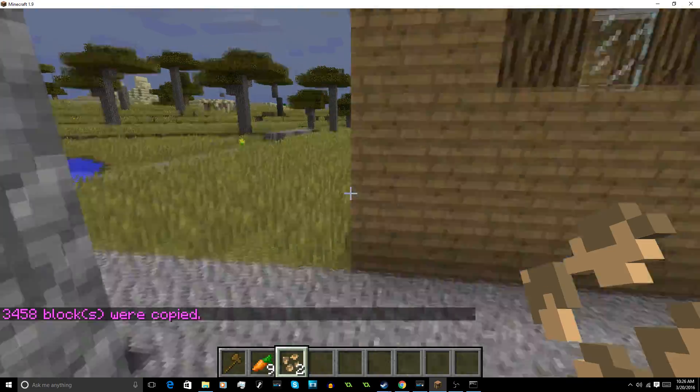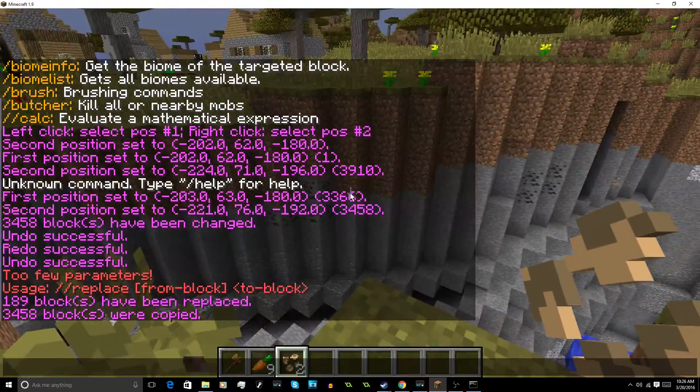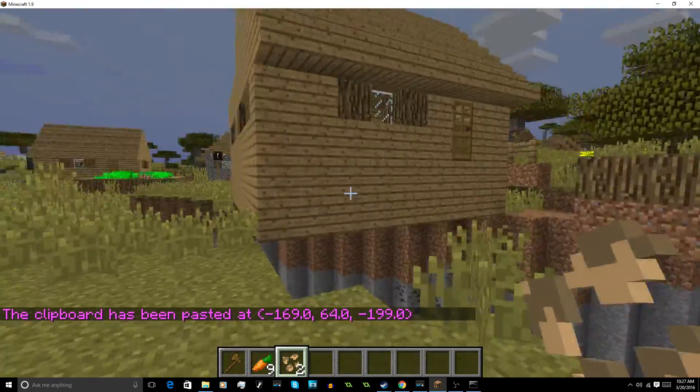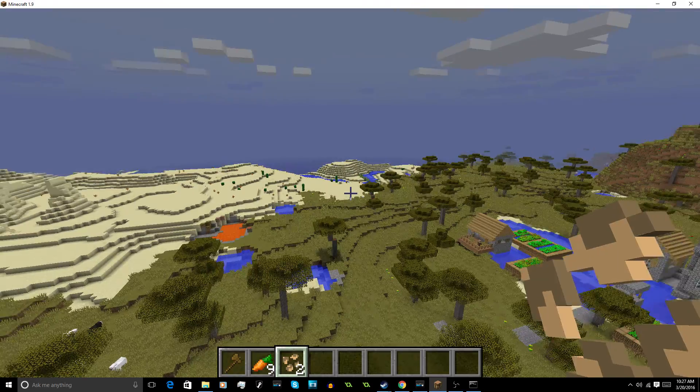Another command is //copy, so we can copy and paste it anywhere. I'm going to put it over this ravine, so I'll do //paste. And now we have another house in the village for more villagers to live in.